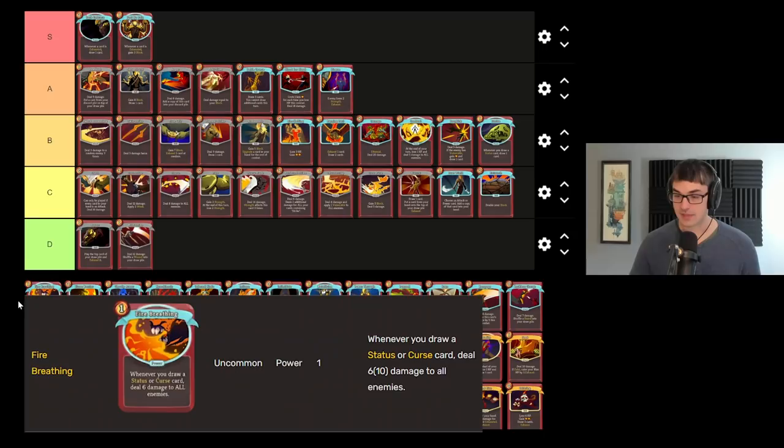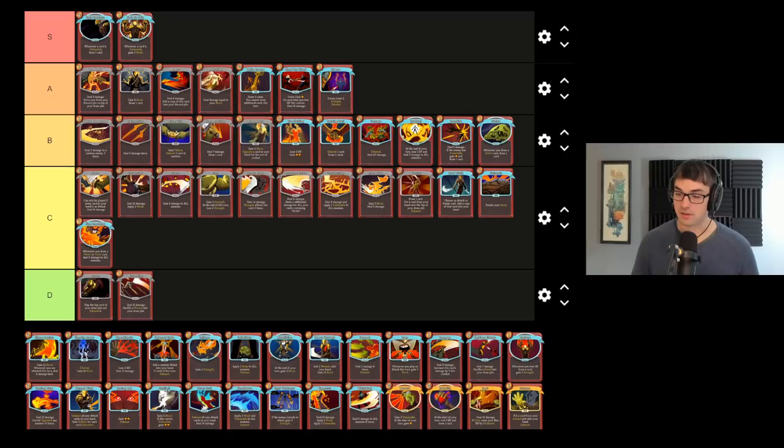Fire Breathing is very hilarious when it works, but I find it to be a little unreliable in the same way that Evolve can be a little unreliable. It's very good AoE damage, and I definitely think it's much better than the very original version of the card we had long ago. But it's still not quite there. So Fire Breathing unfortunately goes to C tier.